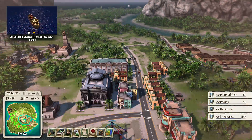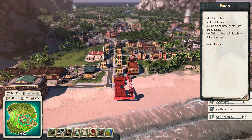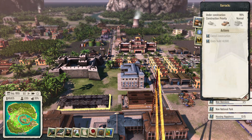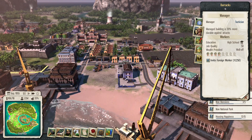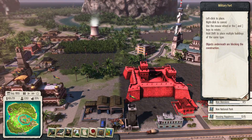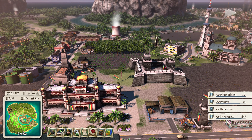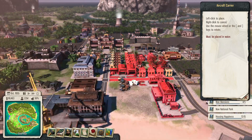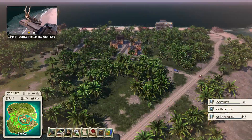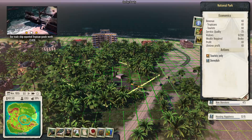Since people always attack from the same direction, I will put the more military stuff over here, closer to the shore. Now we get a free military building — oh yes, I will take a free aircraft carrier, thank you! And people's happiness is going up again for no apparent reason.